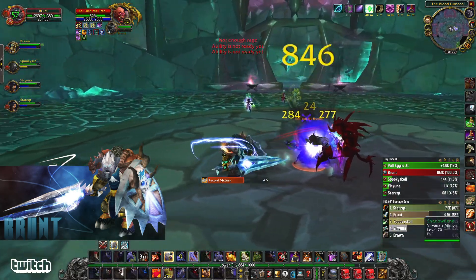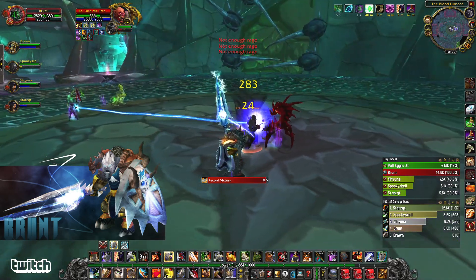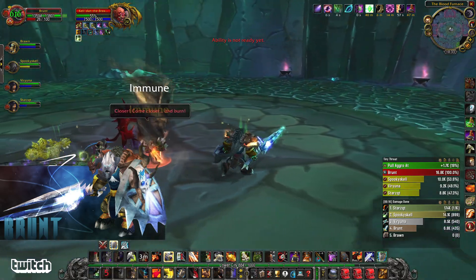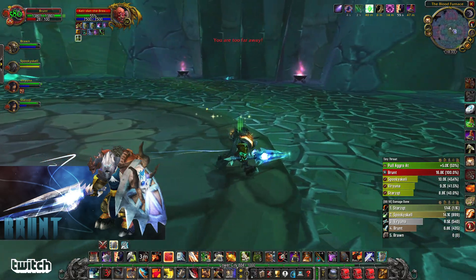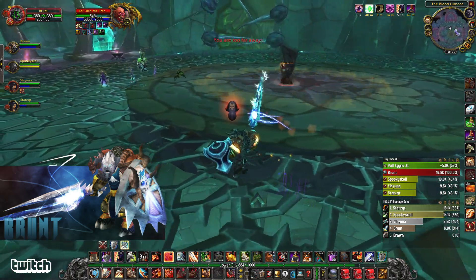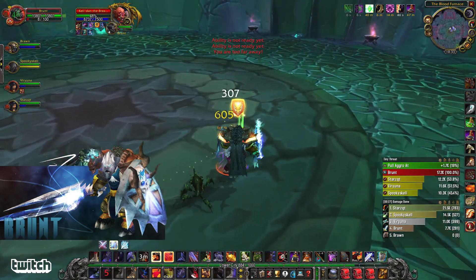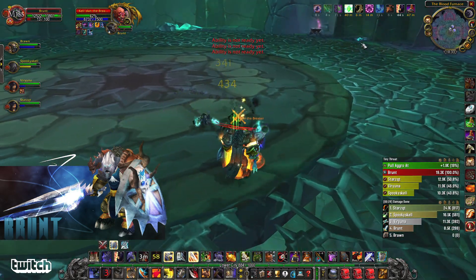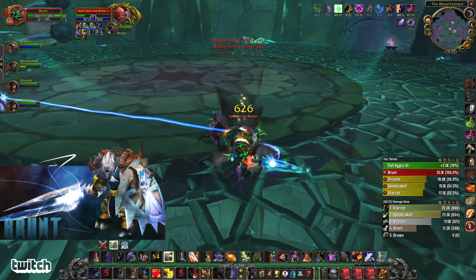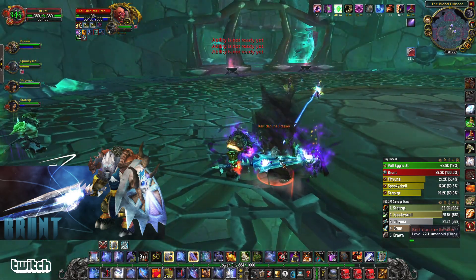All right, this final boss — he's like a caster guy. He says to come closer and burn, but you actually should NOT come closer; you should run away from him. He pulls everybody in — run out. He has a pulse, one two, and then he comes at you. He puts a vulnerability debuff on you which you can dispel with a magic dispel. Aside from that, pretty simple tank and spank.